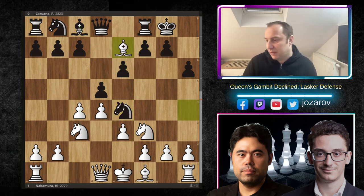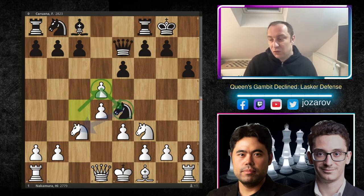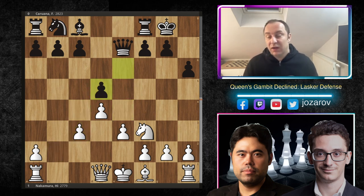Hikaru accepts the challenge. After Bxe7, Caruana takes. Black's main goal now is to play Nc6, maybe Nd7, and hit the center with e5. But after cxd5, Black must react. After Nxc3, we have bxc3, and after exd5, we've reached the common position of the Lasker defense. We covered a beautiful game by Topalov against Anand where Anand destroyed Topalov with the black pieces, but that win was really caused by many tactical mistakes that Topalov made.